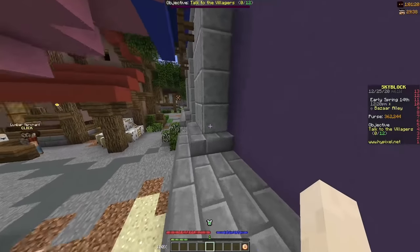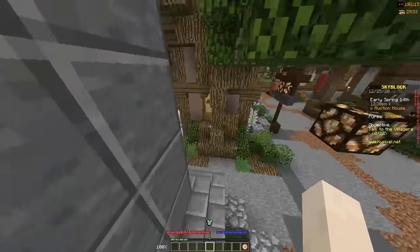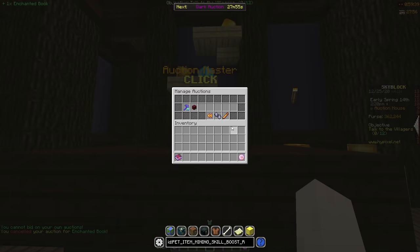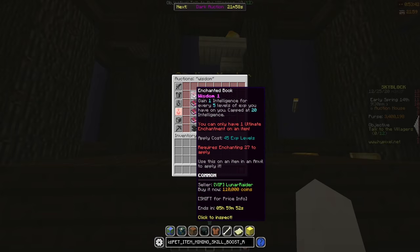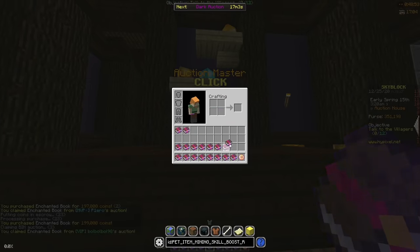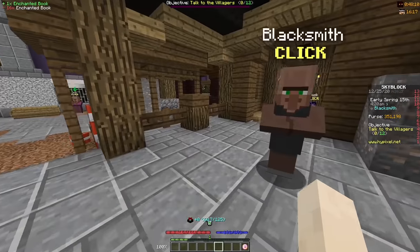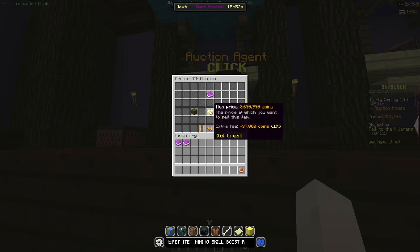I was now completely out of money again so I spent my time running around the hub waiting for things to sell. Eventually I cancelled the wisdom auction because it just wasn't selling, put it up for 3.1 mil, and this time it sold pretty quickly. After buying a couple more wisdom and ultimate wise books I found out last stand books are really profitable. So I bought 16 last stand 1 books, crafted them into a last stand 5 book, and put it up on AH for about 3.7 mil — roughly 1 mil profit for about 8 minutes of work.